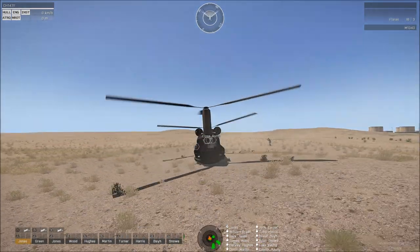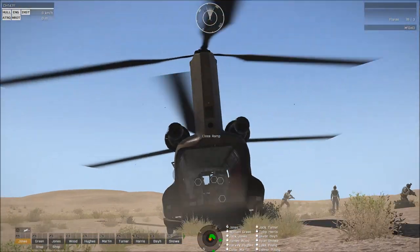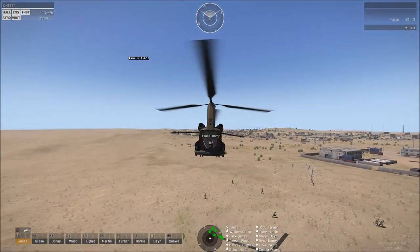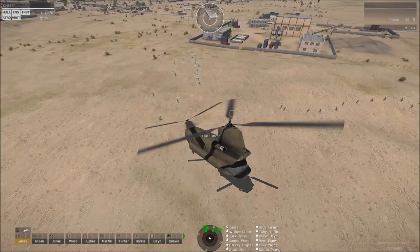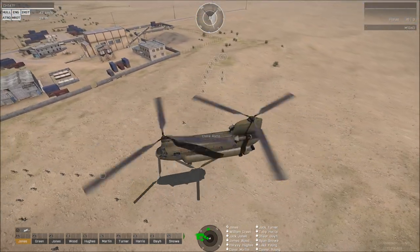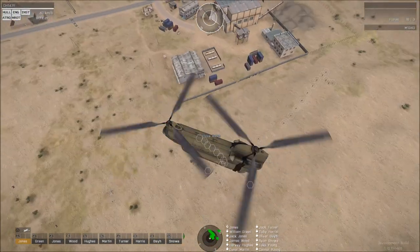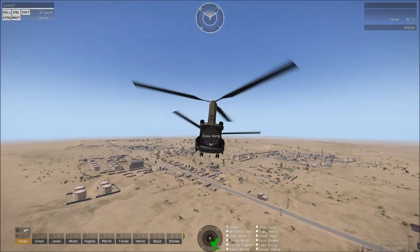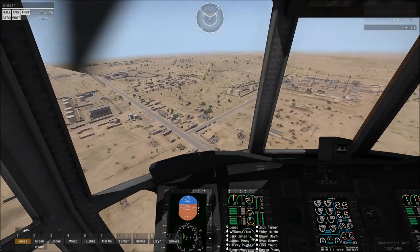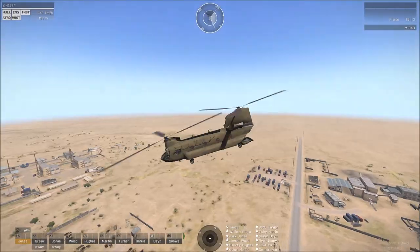Now obviously if these are real players, they'd walk down the ramps. There you go, all out. As you can see, we can deploy — I believe it's 23 infantry out of the rear of the vehicle. That's not including the crew members. That's a large force, easily deployed. It's about a minute in and out to deploy 23 troops, and that's what this aircraft does very well.